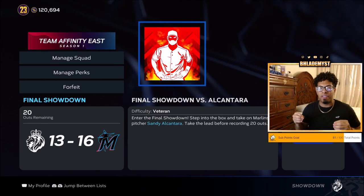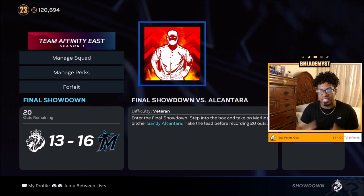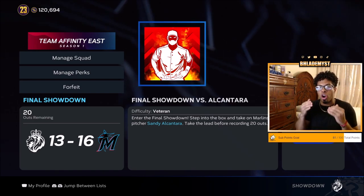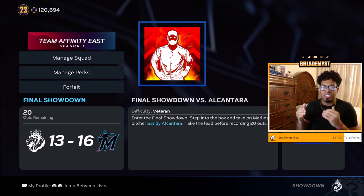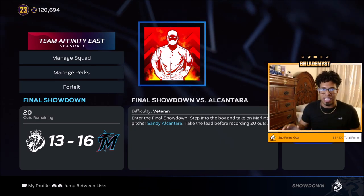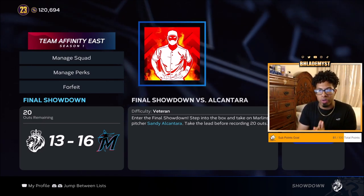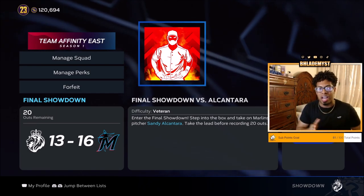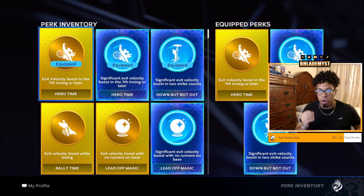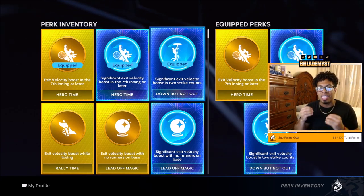My last piece of advice before we enter each division is: if you are not a great hitter in MLB The Show and it is a pitcher with a funky delivery — or they don't even need to have a funky delivery — just wait until you have two strikes. Once you have two strikes, become a hitter and look to fight off pitches that you cannot crush. That's why Down But Not Out is such a significant perk — it increases the exit velo boost by a mile.